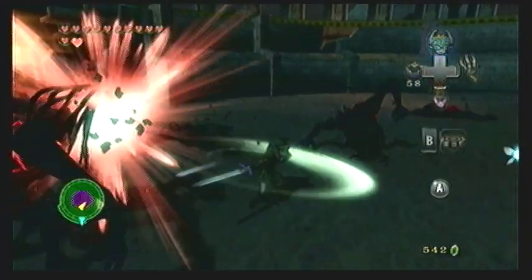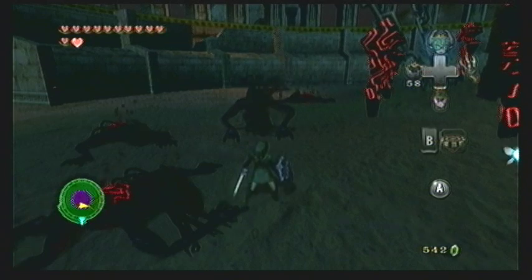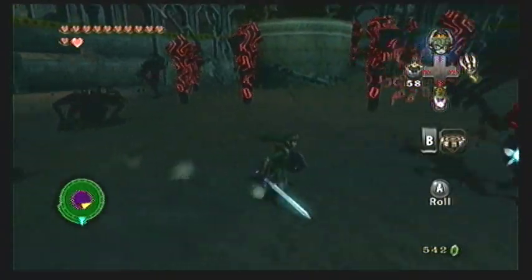Once you have two left, you want to use a spin attack, or you can transform into a wolf and use the charge attack to defeat the remaining ones. As you can see here, I wasn't close enough to the one on the right so I had to start over again.